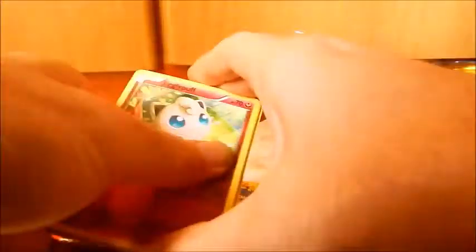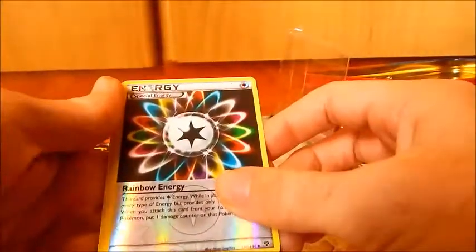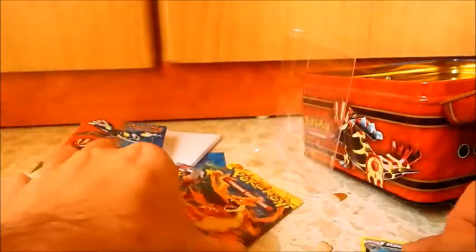And we have: Jigglypuff, Shellder, Metal Energy, Phantump, Inkay, Dodrio, Muscle Band, Red Card — ooh, nice — Reverse Rainbow Energy, and a Malamar.